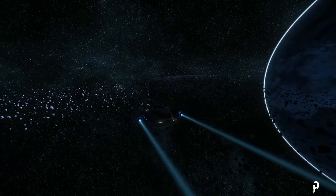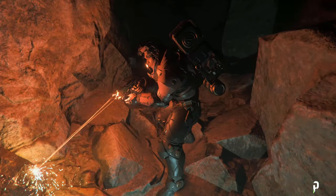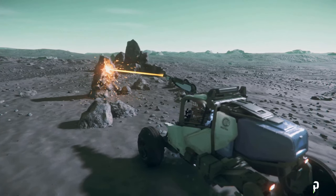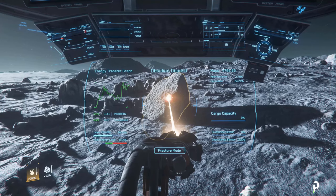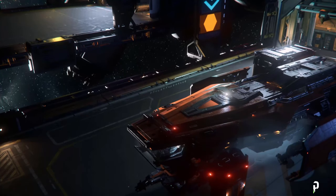In Star Citizen there are three ways of mining. You can mine small crystallized gems on foot with the multi-tool. You can also mine medium-sized crystallized gems with a small vehicle like the Great Cat ROC. Lastly, you can mine large rocks with ships like the Mist Prospector or the Argo Mole.